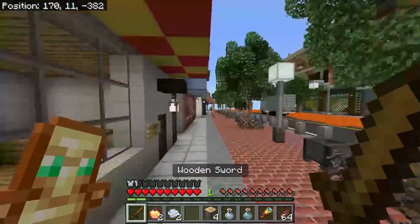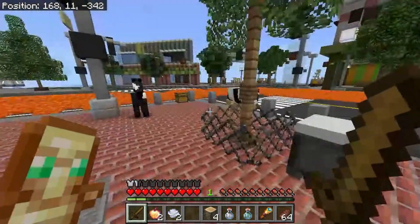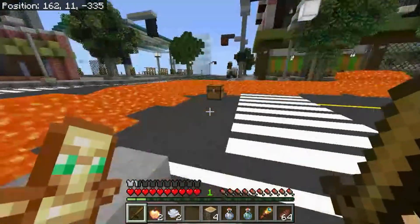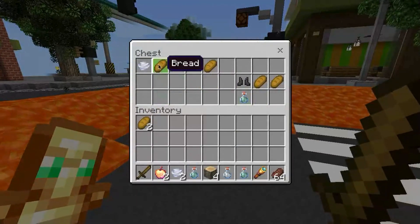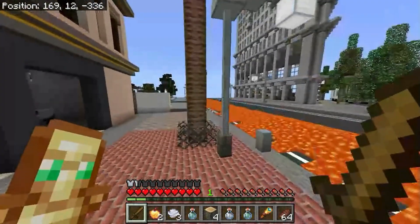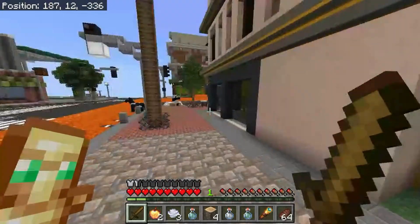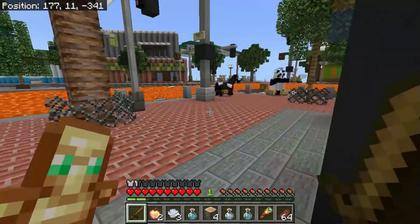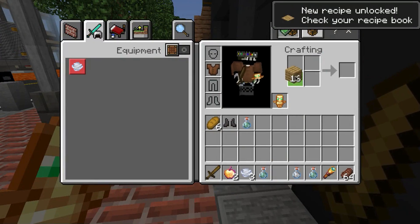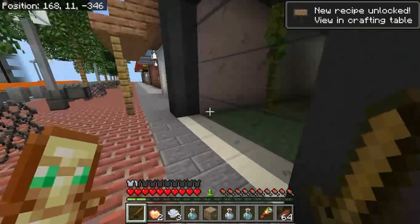It's a kind of tiny map, but we did put little chests all around the map with loot inside. As you can see, I got bread, Netherite boots, and a water breathing potion. I have a wooden sword here. Another rule I forgot to mention: we're allowed to use the city to our advantage in any way we want.